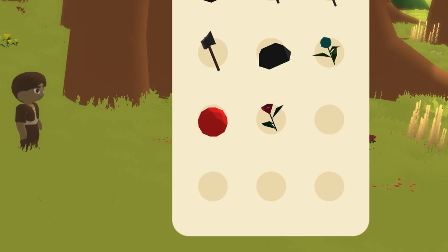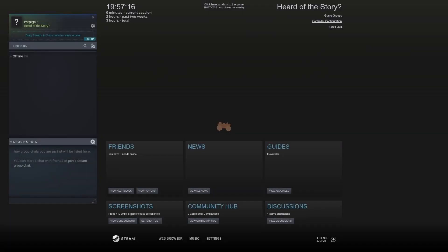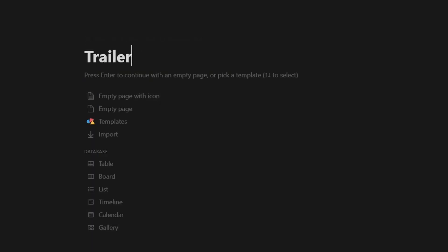Fixed UI items not being centered. Fixed Steam overlay integration. Started on trailer 2 structure.